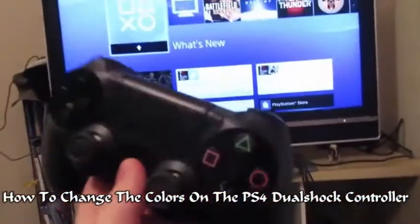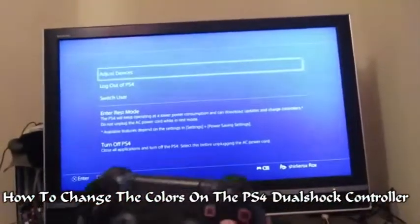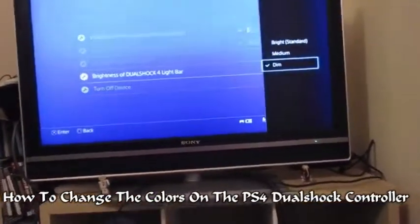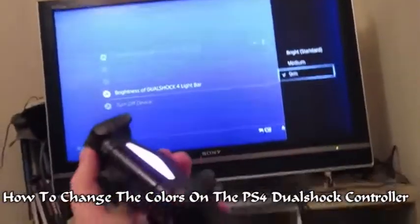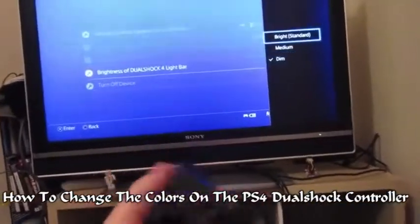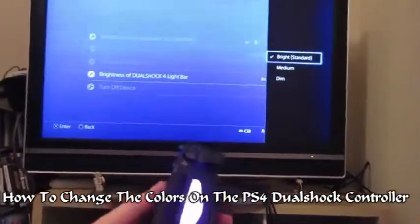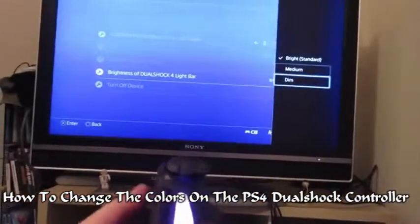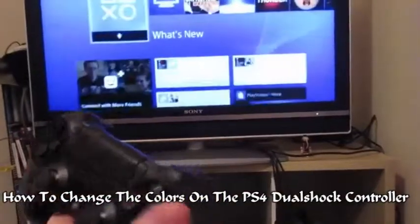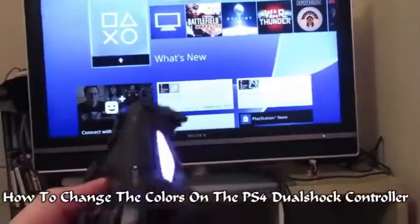While we're here, I'll quickly show you that you can also change the brightness. Go to Adjust Devices — that's probably why you can hardly see it. You've got three settings: dim, medium, and bright standard. I always like to turn mine down in the vain hope it'll make the battery last longer. So there you go, that is Shirley Rocks in pink.